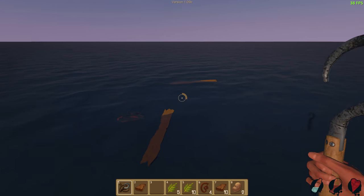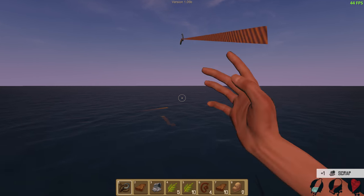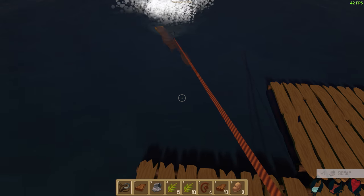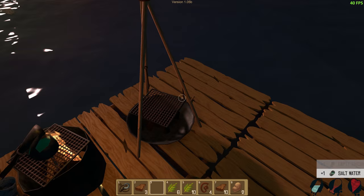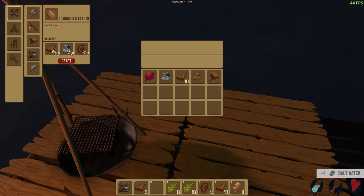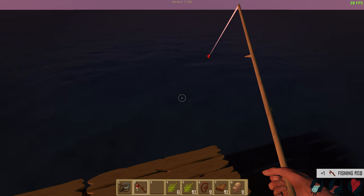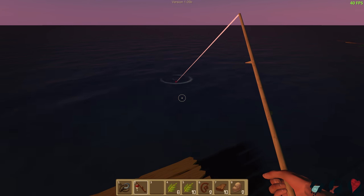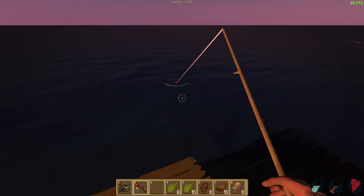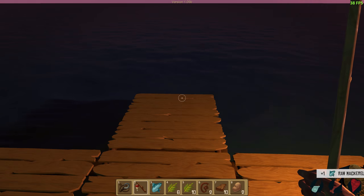Is that shark coming? No. There are nets you can build later to save you from getting all this stuff with hooks. Now we need a fishing rod — yeah, we can make that. Let's get fishing. It works kind of like the hook — you wait until the fishing line kind of moves, and you get a fish.